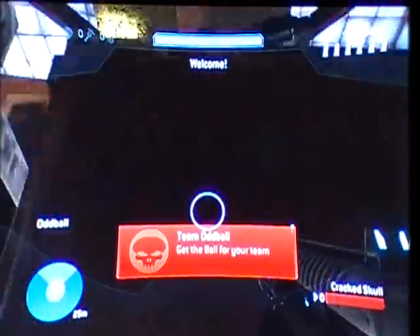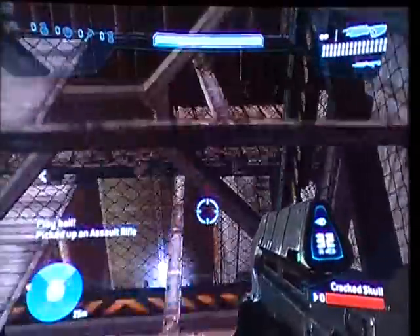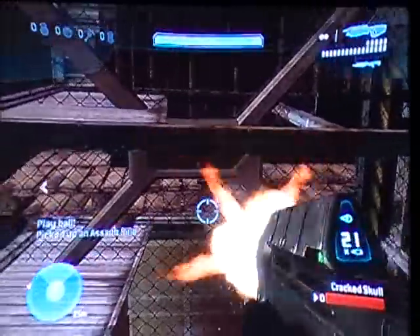As you spawn, you're going to jump and grab an assault rifle, then shoot a pallet through a fence wall.